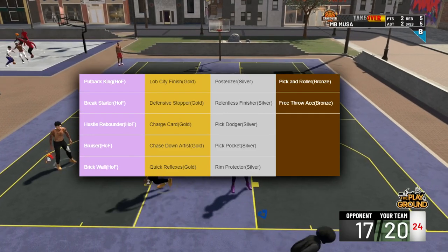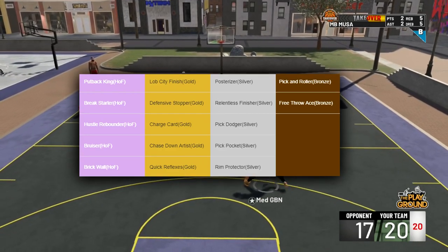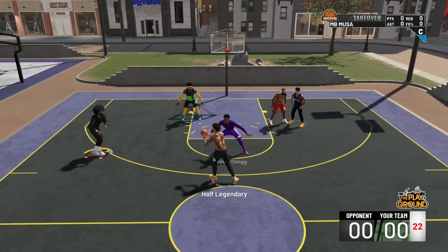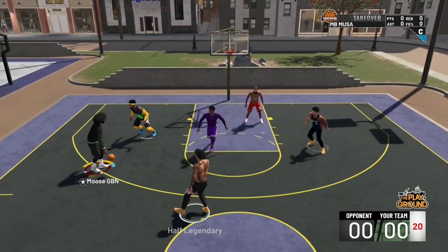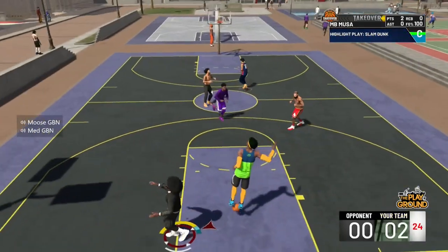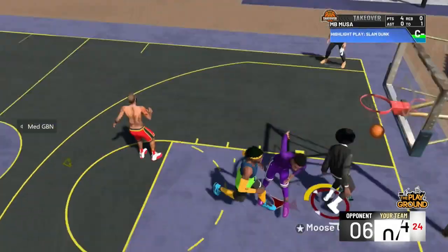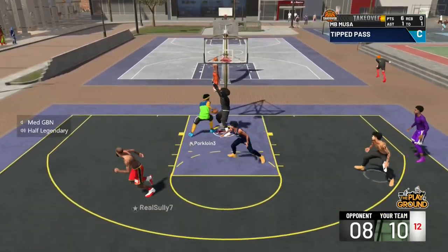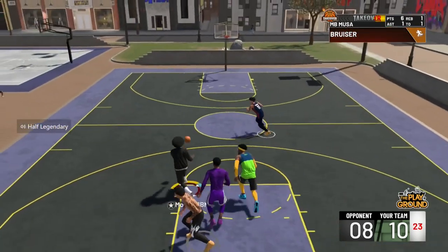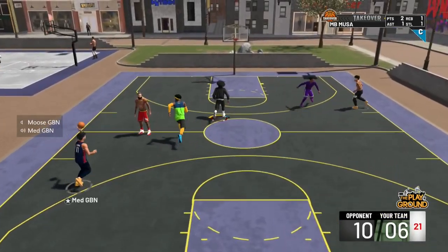And I'm six-seven — I can dunk, I can do all of that. That's why I said it's a three-in-one build: a lockdown, a slasher, and a glass cleaner. Let me know if you know a glass cleaner that can dribble and drop on you like this, because I have not seen one. All the glass cleaners I know cannot score, especially if I have a center to match up with them. I have nice dunk packages and semi dribble moves — I can create something unlike a regular glass cleaner.